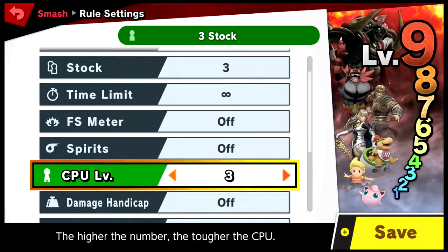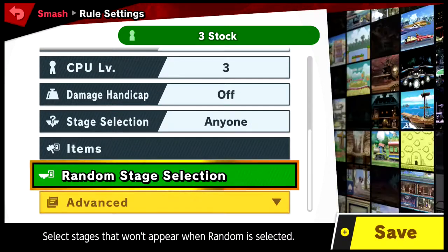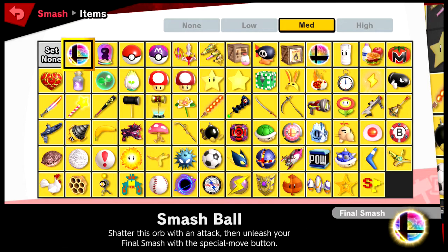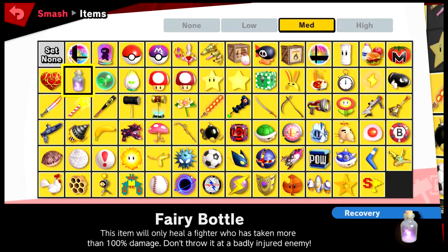I don't have spirits yet. Well, I have a spirit but I don't want to use them yet. CPU is fine. Any stage, items — alright they're all set. Hold on, if I do this — alright, that's how I do that.